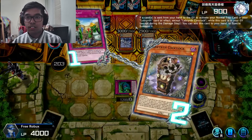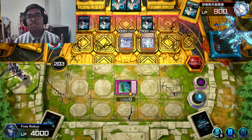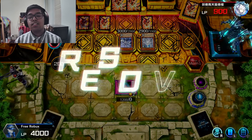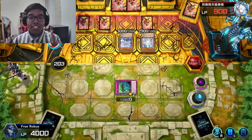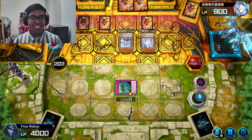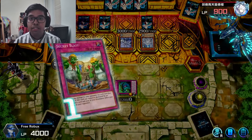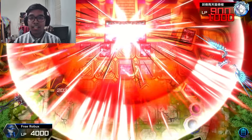You lose. I love it — people don't read the cards, and that's where you take advantage of them. Let's go. And that's exactly how you win against Labyrinth cards when you're playing Burn. Easy dubs.